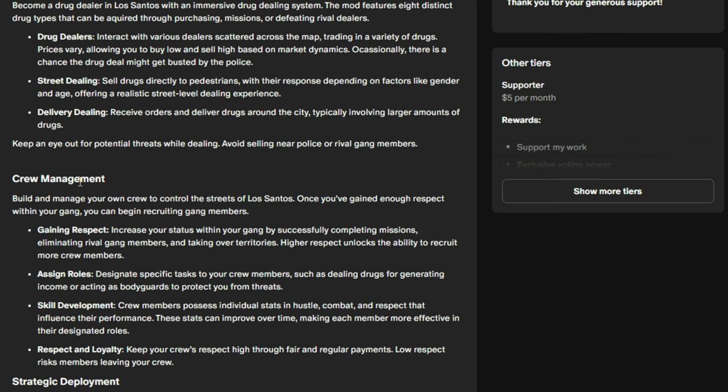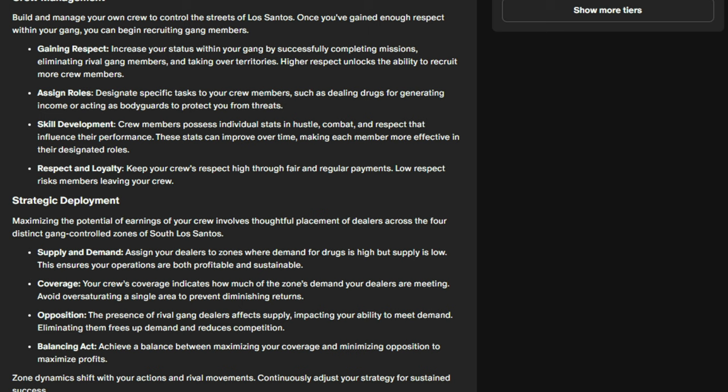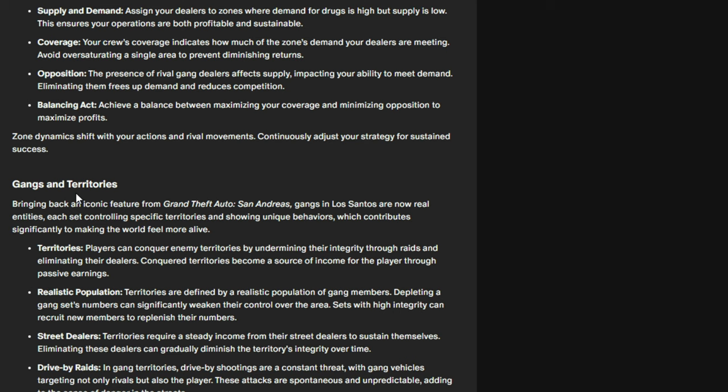With crew management you can create a crew, recruit crew members, and they will have abilities you can upgrade as they gain respect. You can assign roles, develop skills, and track respect and loyalty. Next is strategic deployment — you have supply and demand, coverage, opposition, and balancing. Then below that you have gangs and territories, which is how you gain respect.